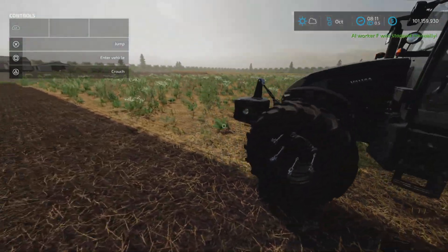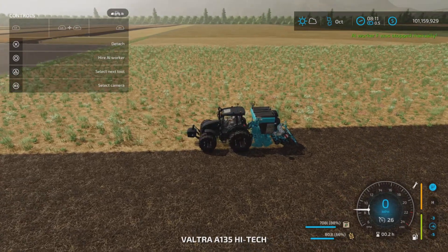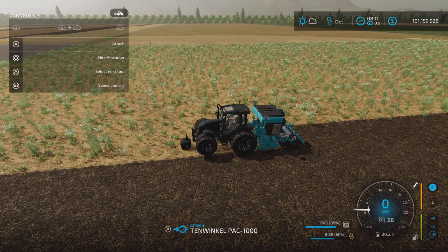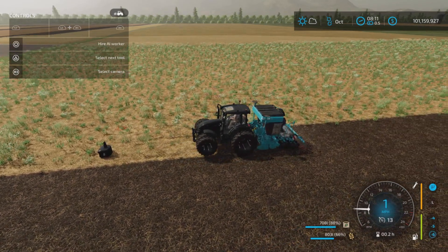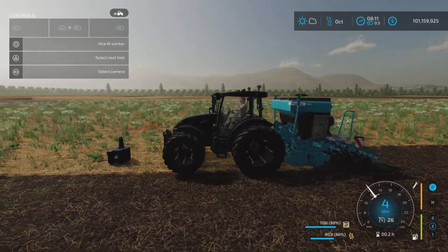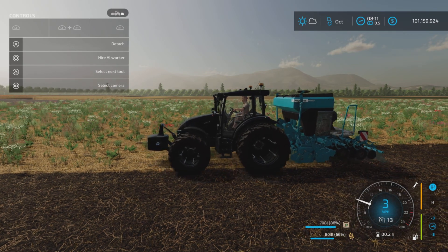I do recommend a front weight — these are quite heavy. Let me just demonstrate by dropping the front weight, especially when the seed and fertilizer are full. You can see it is quite heavy, so having a front weight definitely helps balance it.